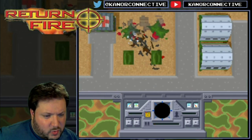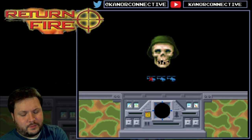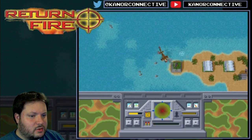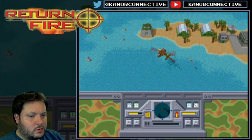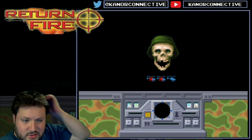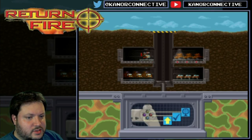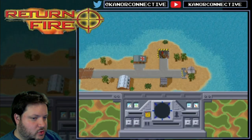Where was the health? I can't figure out where the health is. I want to say it's on the left hand side, but I don't remember. You don't have to destroy everything — I mean, I think you get extra stuff for it if you do. But the main purpose is to get rid of the tanks, or get rid of the big guns and stuff. Let's go ahead and do it. You can drive through and get the flag.